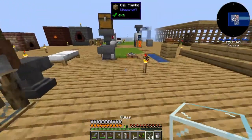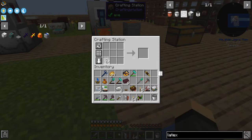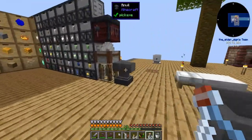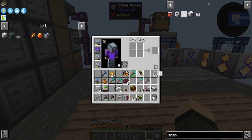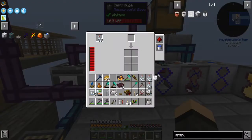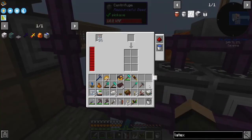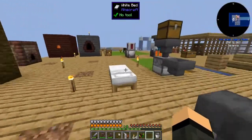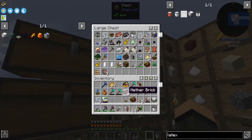Give me that — I'm gonna make a stack of glass bottles. You get some, you get some, and you get some — there we go. Quartz-rich iron can go into here for now, same with Nether bricks.